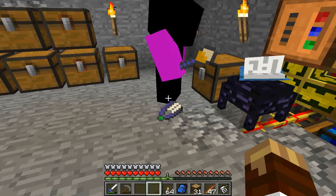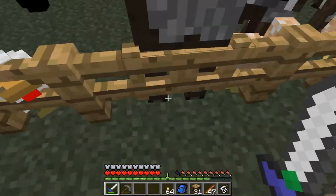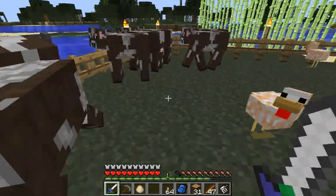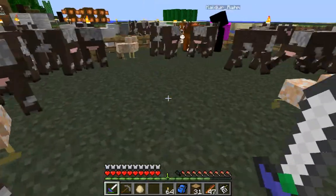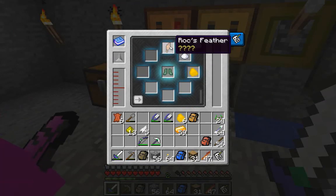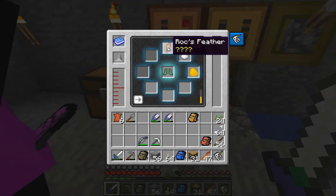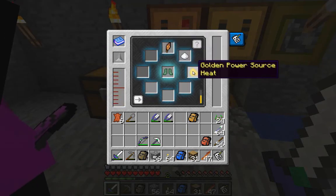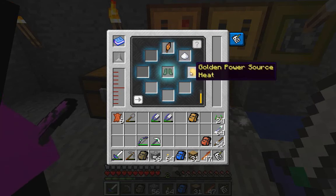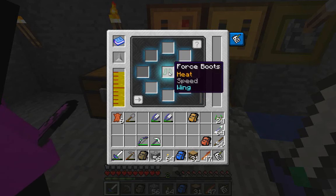I'll give you a hint: grinding shears. So if you shear chickens with grinding shears you actually get feather dust. So I made myself force boots and I'm gonna put a rocks feather, sugar, and heat on there — it's about all I can really get right now. That should allow me to fly at least for a little bit. Heat now actually does affect force armor; it gives you some fire resistance. If you have up to three pieces of a heat-imbued force armor you should be completely resistant to fire.